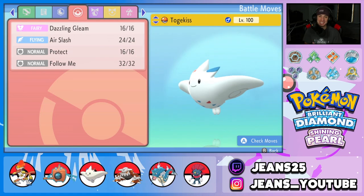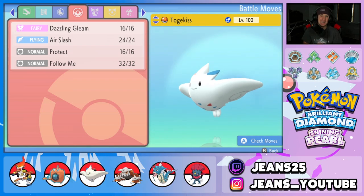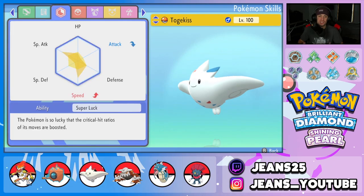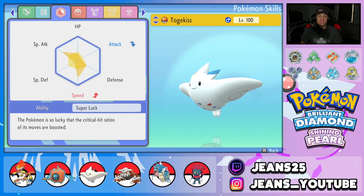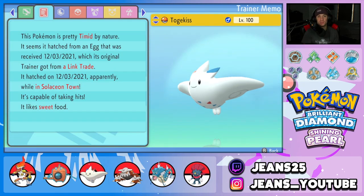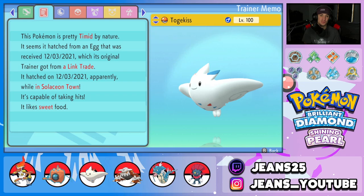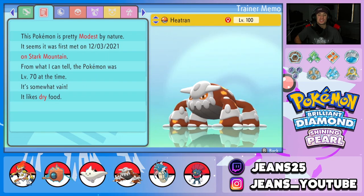Fourth pokemon is Togekiss — you cannot go wrong with Togekiss, it's so good in this format. Moves are dazzling gleam, air slash, protect, and follow me. EVs are spread with a lot in special attack and speed, a little in HP and the defensive slot. It's timid nature for the speed boost. The item is scope lens because we have Super Luck, so most moves will crit and deal high damage.